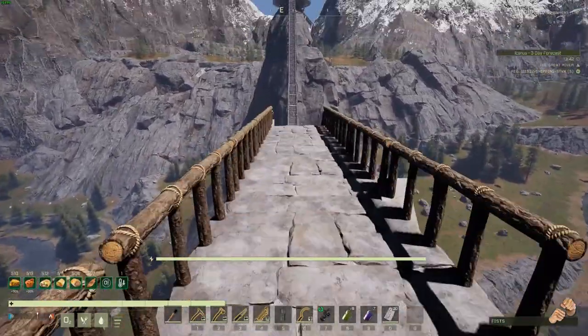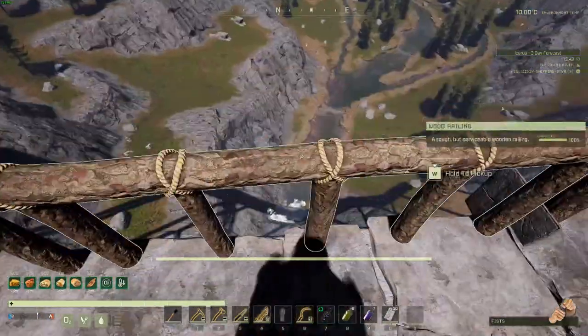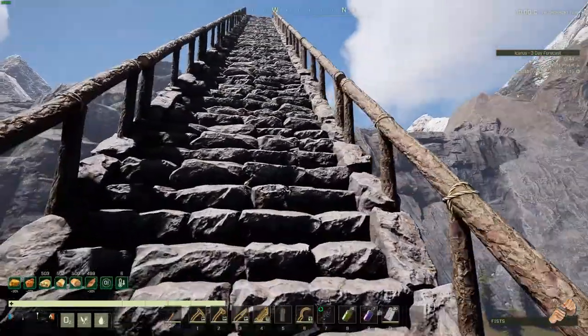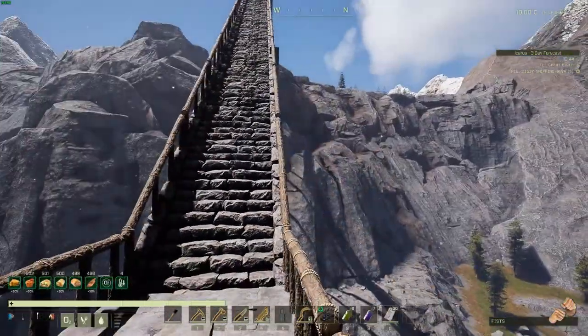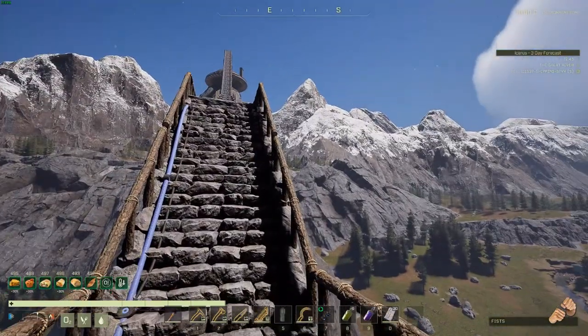I had to go down to this level here, right to this point, because that's about as high as I could build the bridge. Of course, once you get closer to the rock walls you can go up a little bit more because you can angle your builds off of there.